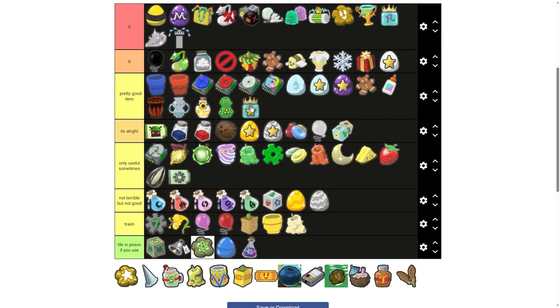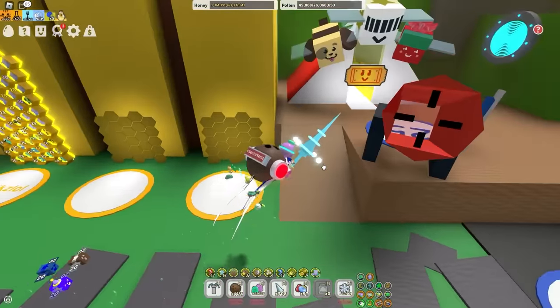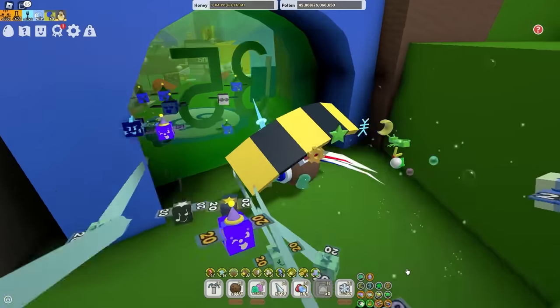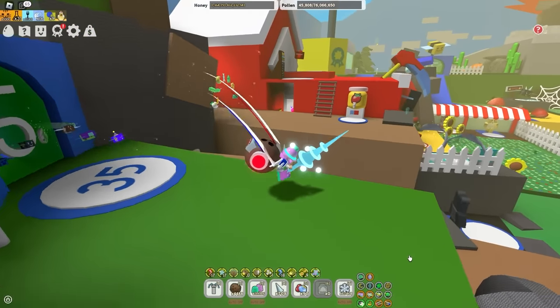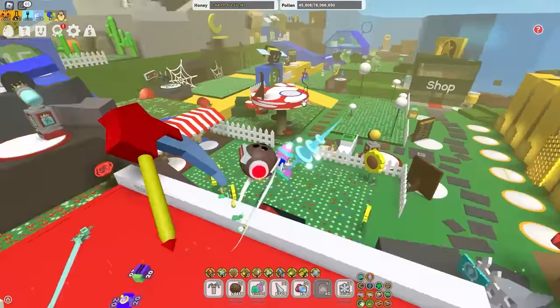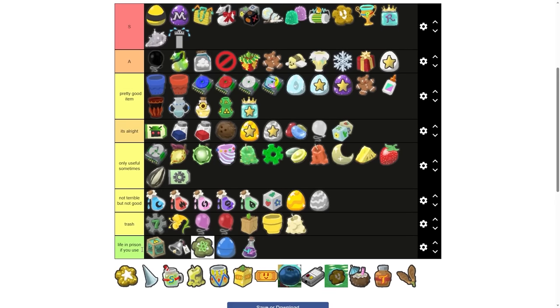Star jelly — I'm gonna say a pretty good item. It's not like you're gonna be crafting it when you're endgame, so it's cool if you're early game. A lot of people strive to get it, and it's especially cool if you just unlock a new area like the 35 bee area, or the Ace Shop, or the Badge Shop, and you get yourself a couple free star jellies. Always feels great. But besides that, not the best item in the world.